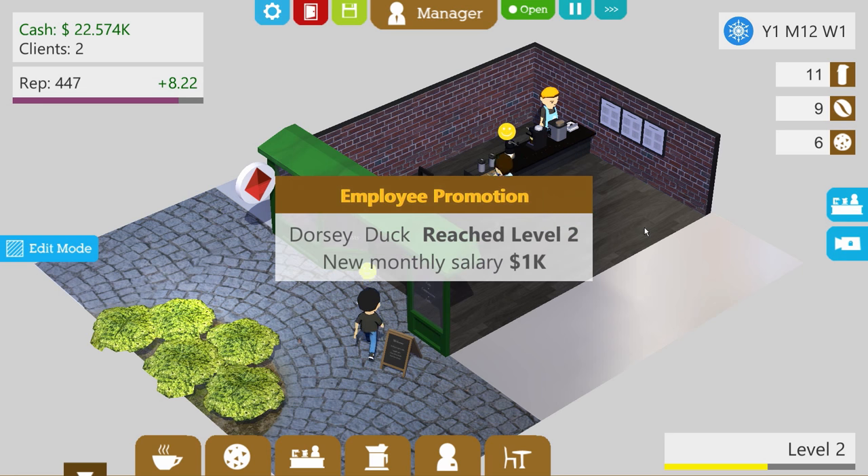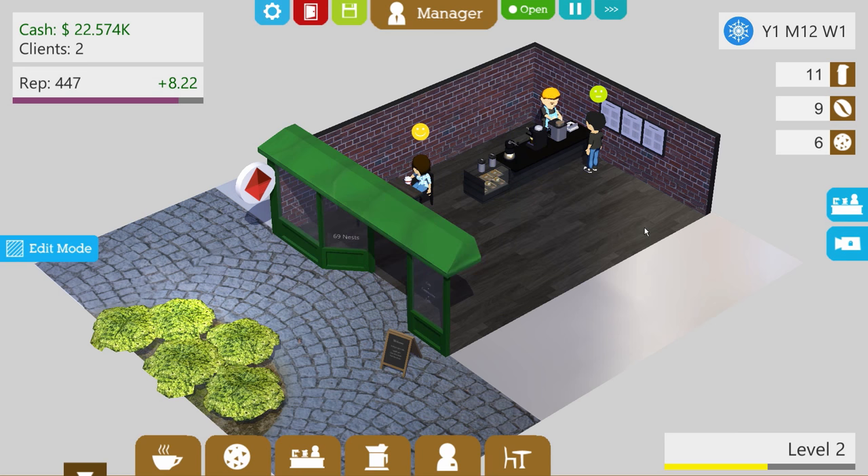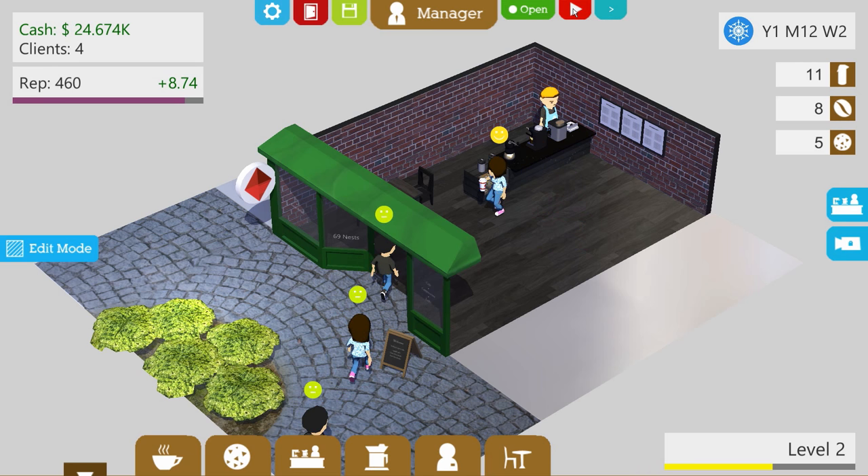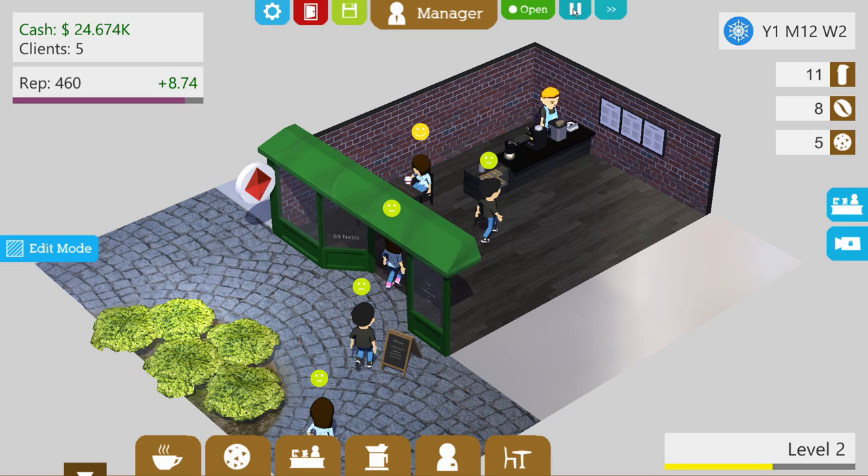Let's go to 3x speed. Dorsey Duck reached level 2 — new monthly salary is $1,000. So from $700 a month he's making $1,000 now. That's actually really low still. Wait a minute — if in this world a cup of coffee is $800 and you're making $1,000 a month, how does that work out? How does this guy live? A cup of coffee is basically this entire salary!